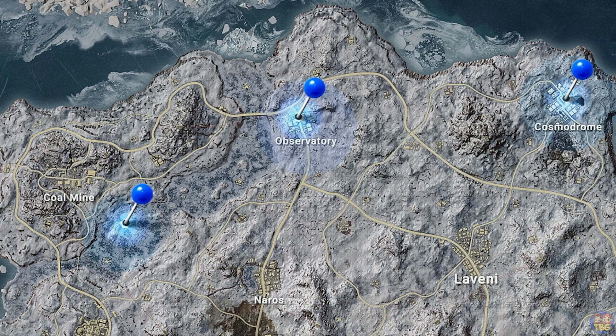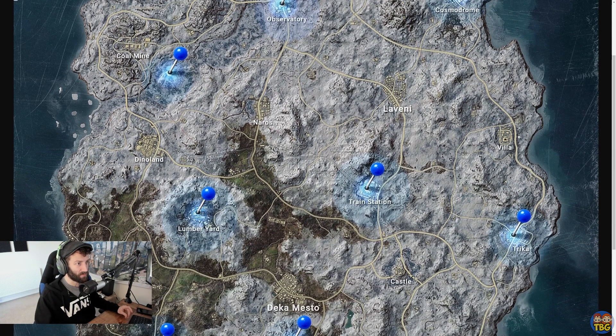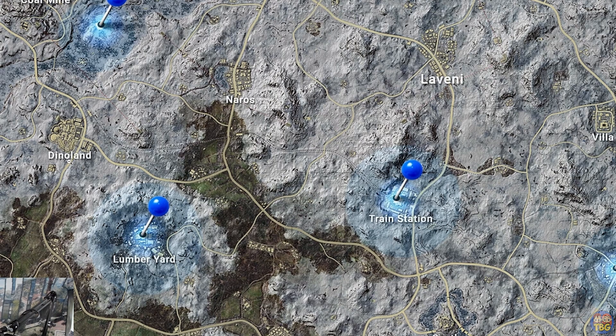We can see in the north we've got Cosmodrome in the far northeast, the Observatory in the north, and then the Coal Mine up in the northwest. Obviously big movements there — Coal Mine is going to be quite different to how it was before; previously it was in a more central north position. In the middle we've got some different towns: Leveni, Naros, and Dinoland, which is now sort of mid-west on the map.